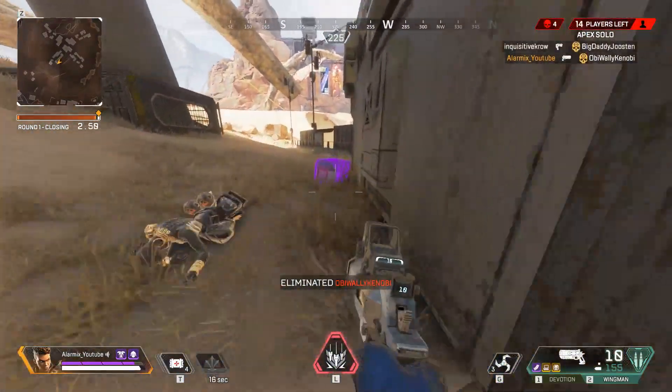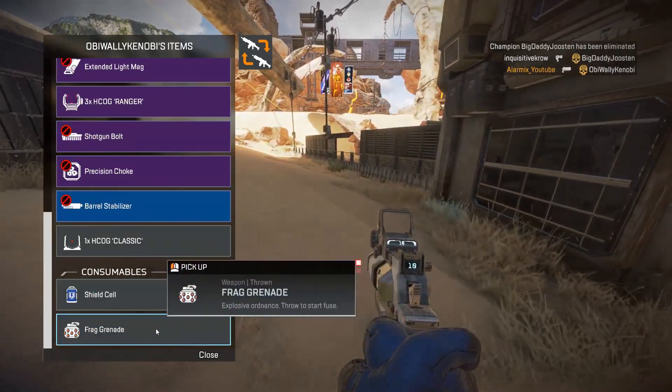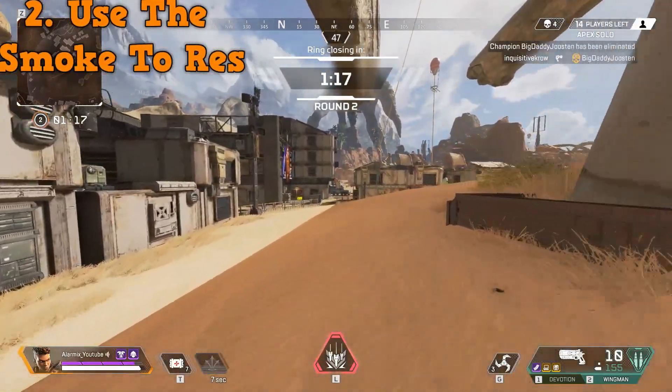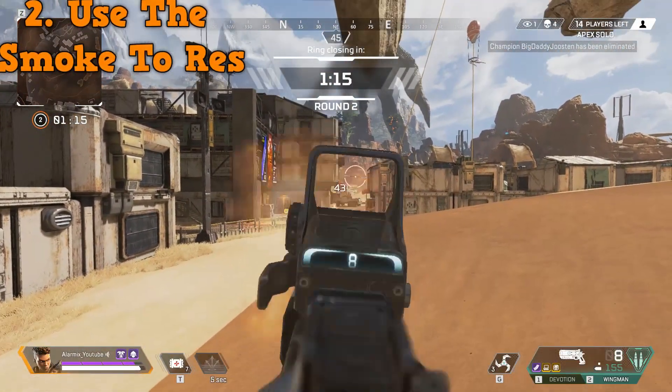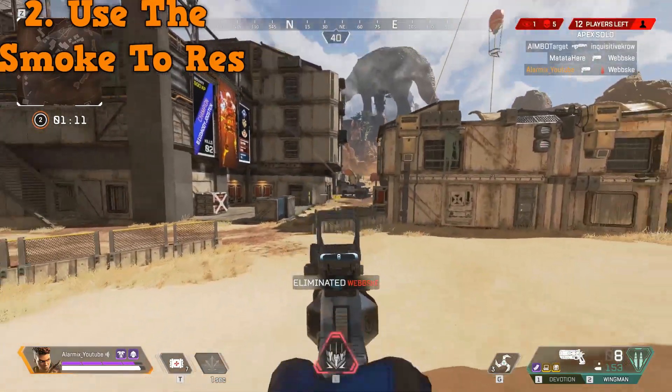Moving into tip number two — this is a fairly obvious one, but to be a good Bangalore player you should use it: use the smoke to res. If you don't want your teammates to hate you and you want an easy res, assuming teammates aren't too close, this is what Bangalore smoke is meant to do.